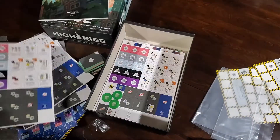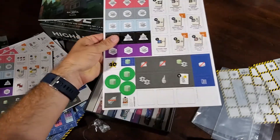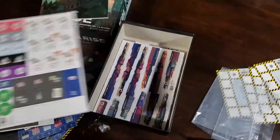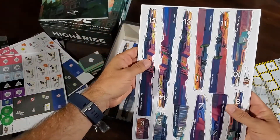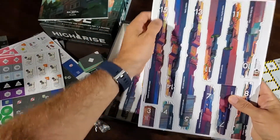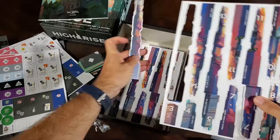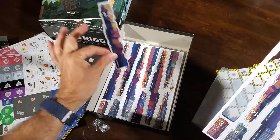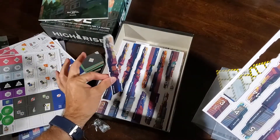I just received this as part of the Kickstarter and it came with some extras: wooden player bases as add-ons, some wooden floor pieces and ultra plastic pieces, as well as a mini expansion. All of that came packaged outside of the box, so I believe what I have here is what you would find in retail.